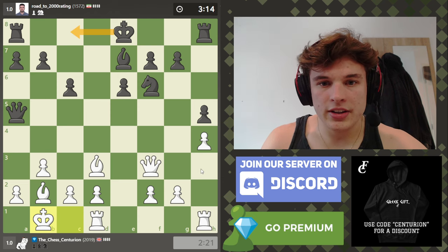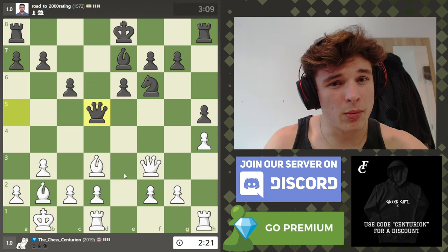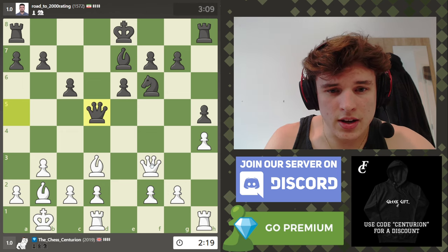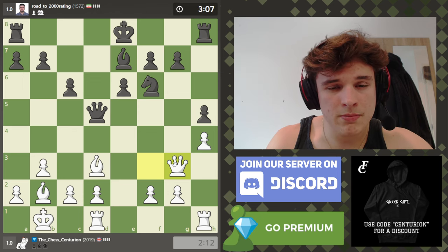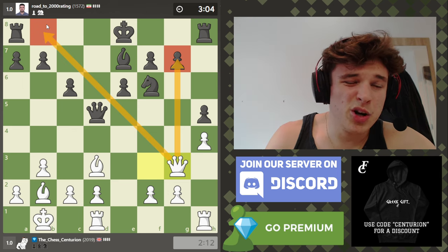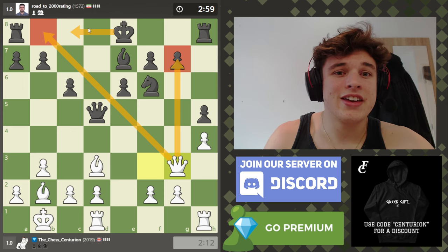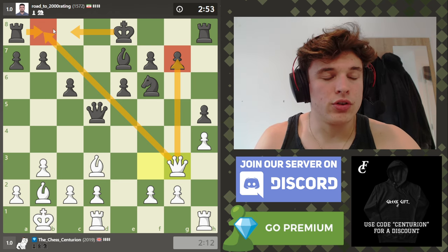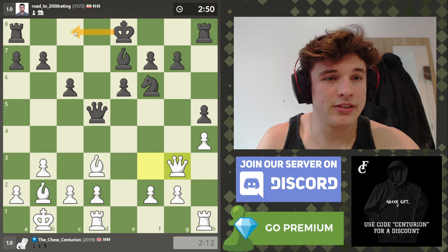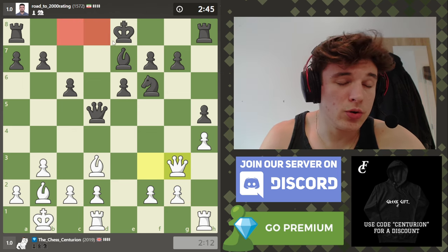I wouldn't be surprised if my opponent castles queenside here and tries to take a bit of a safer option — honestly, that's probably the way to go. We have queen a5 as expected. Do not allow bishop a3 with a pin on the bishop; you need to move your king so your bishop can drop back. Queen to d5 — offering a queen trade. I don't really want a queen trade, so I'm going to play queen g3 and decline, attacking g7. If my opponent castles, the king isn't moving through a checking square, so it's perfectly legal — it doesn't matter if the rook moves through an attacked square.